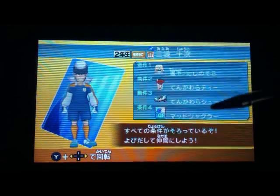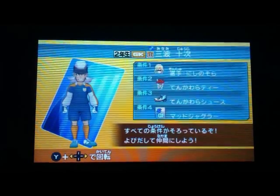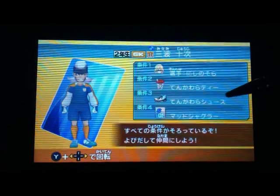Next is Minami. The tea and the shoes you can get the same place as before — the shoes are in the tournament route and they can drop it.